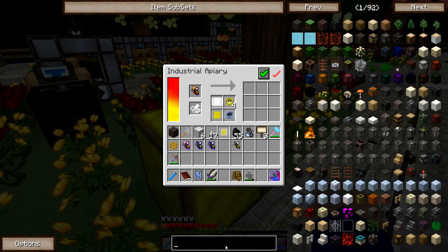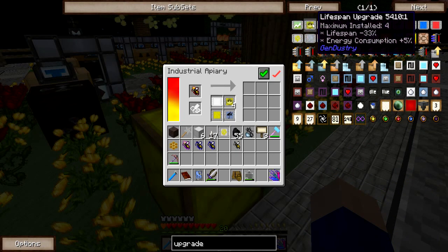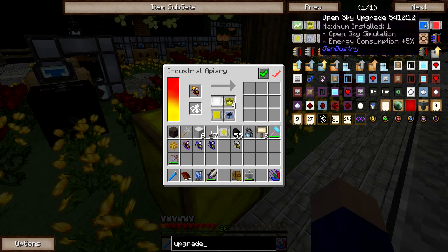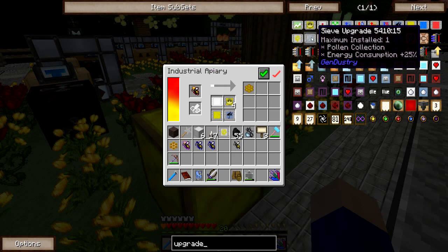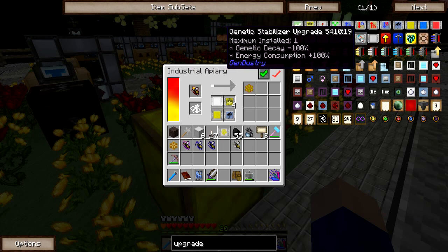These are called upgrades - look at all these things. Production upgrade, lifespan, flowering, territory, humidifier, dryer, heater, cooler, seal, light, open sky - so I could have them underground, though it's easier above ground to get the rest of the bonuses. Hell emulation, automation - I got that. Pollen collection - I don't know exactly what that means, maybe it automatically outputs pollen or something. Desert, plains, jungle. Genetic stabilizer - has a genetic chance minus 100%. And there's my cat again - this is apparently her time of the night.